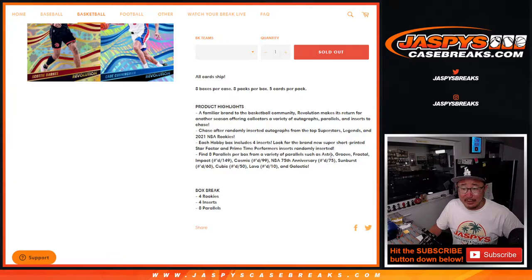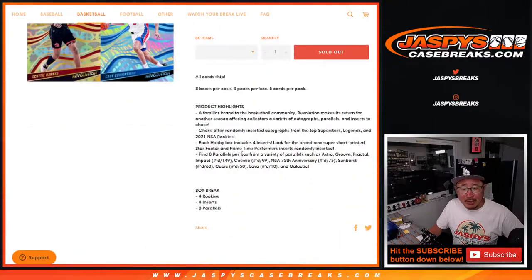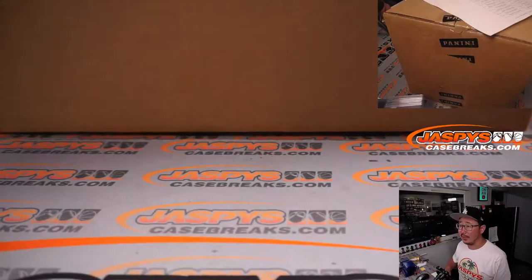There are so many different parallels here: the Astro, Groove, Fractal, and then the numbered Impact, Cosmic, 75th Anniversary, Sunburst, Cubic, Lava — those Lavas are great — and the Super Short Print Galactic. A lot of great stuff in here. Not every box has an auto, so that actually makes the autographs pretty special if you get a nice one.